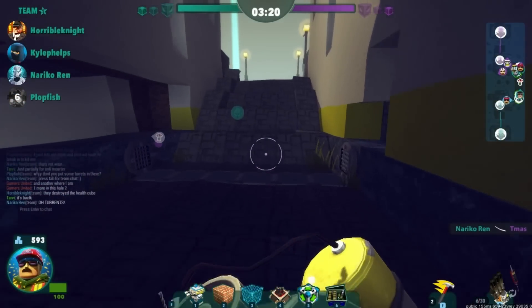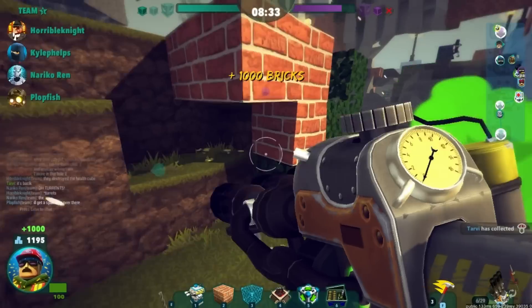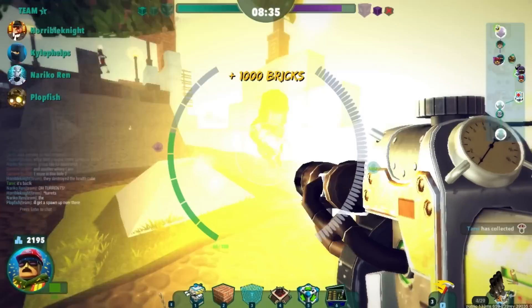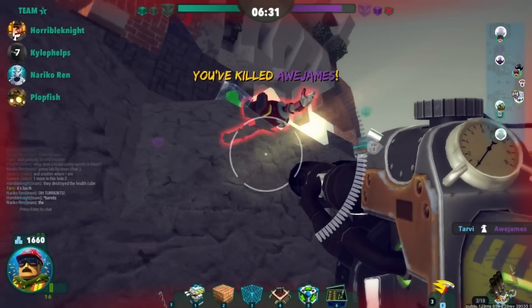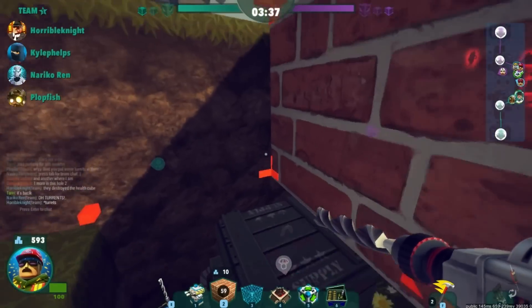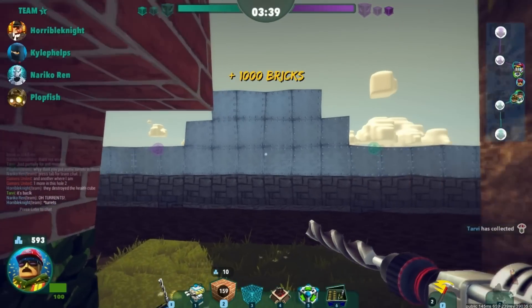Rush those supply drops. Those bonus bricks give your team such an edge in the game, and without them building will slow down and opportunities to attack the opposing team will suffer. If you have good teammates, get them to lay down some covering fire, or place a couple of blocks yourself to shield you for those pivotal seconds whilst you secure the drop.